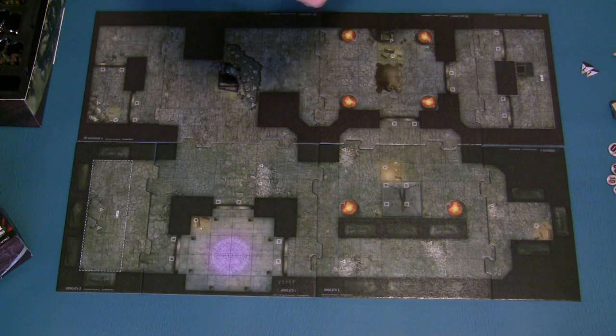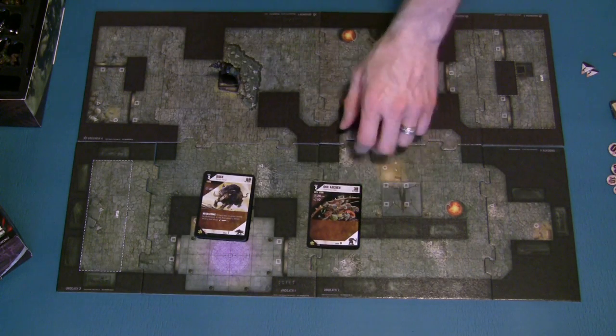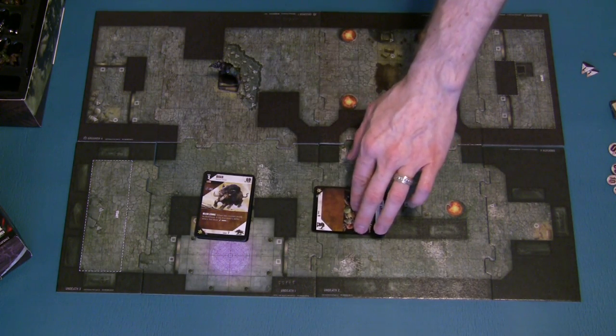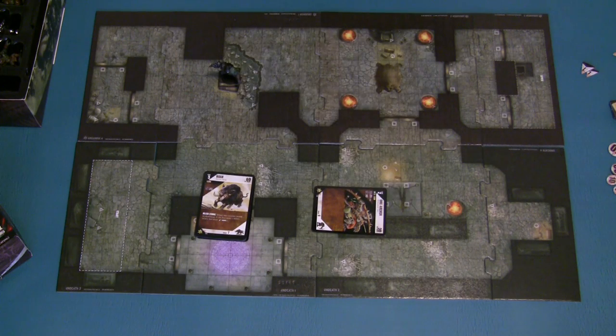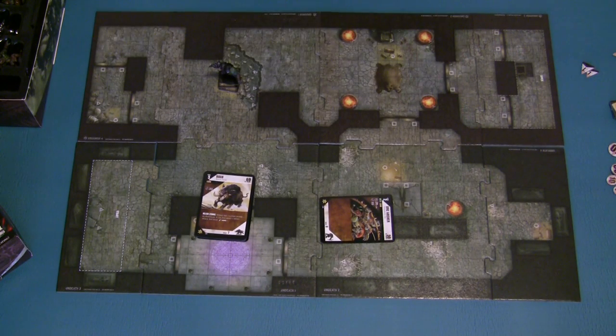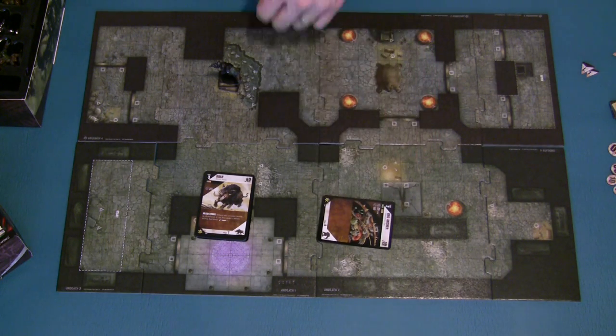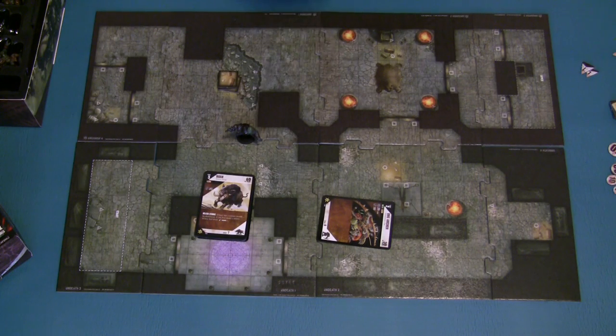There's one other thing to know about Dungeon Command that will be very familiar for anyone who's played Magic the Gathering. The term is called tapping - basically you turn your card 90 degrees to signify that it's done a certain kind of action. Once you have tapped your card, you cannot perform any more actions that require tapping until it has become untapped. A creature can still move even if it's tapped, but it cannot perform any tapped actions.